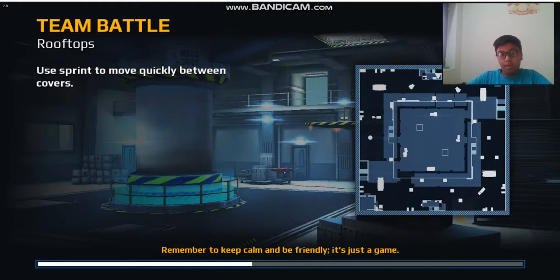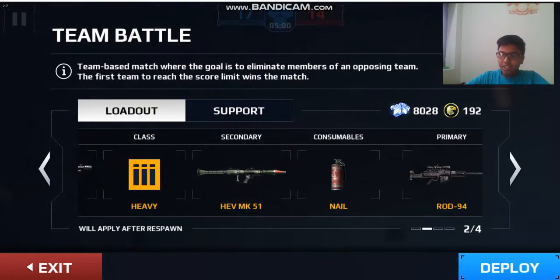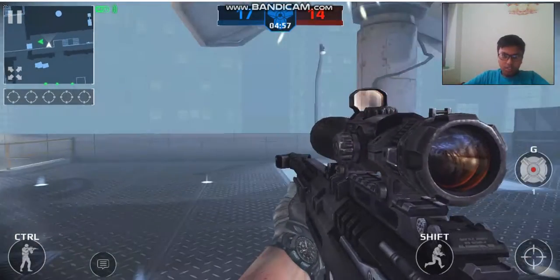It's kind of difficult to use sniper class on rooftops. I would prefer sniper class on Scramble or Streets — those two places are best for sniper class. They have so many hiding points where you can just sit, crouch, and keep shooting opponents. You can get at least a minimum of 15 kills. I'm not using Compact — sniper class is difficult here, let's try it anyway.